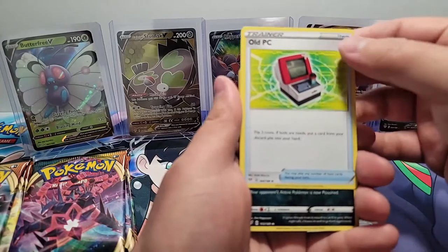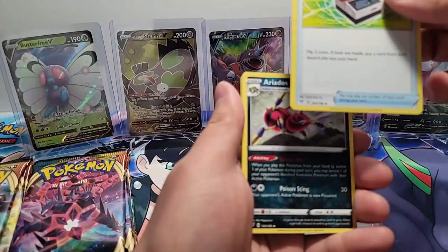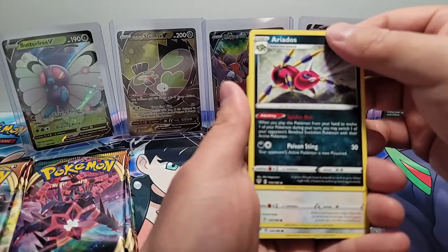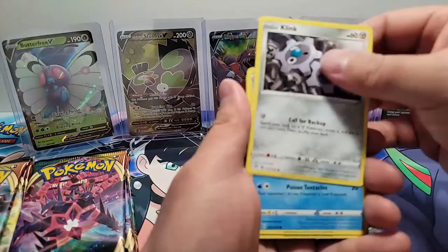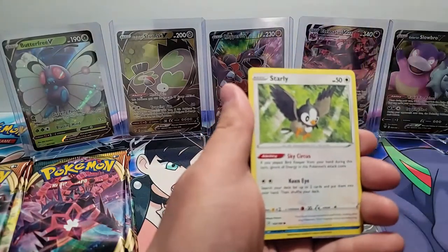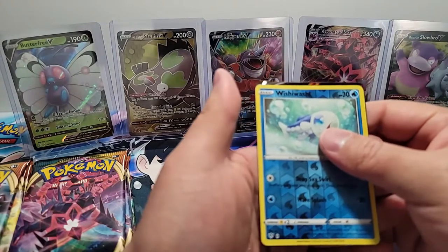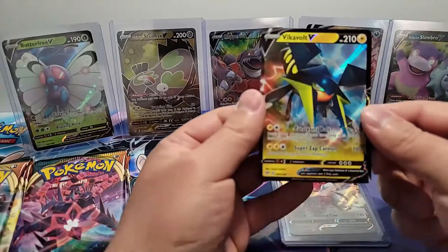Got an old PC trainer card here — flip two coins; if both are heads, put a card from your discard pile into your hand. Nice way to get your cards back. Aradoses here — looks like a long-leg Pokemon. A Dunsparce, a Klink, a Marnie, a Torchic, a Starly, a Reverse Holo Wishiwashi. And we have a Vivivolt V — let me find where I put that.